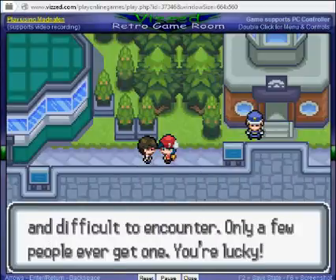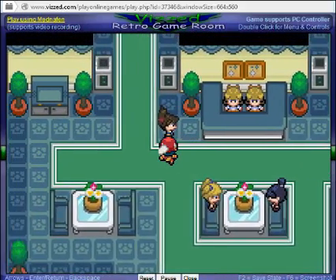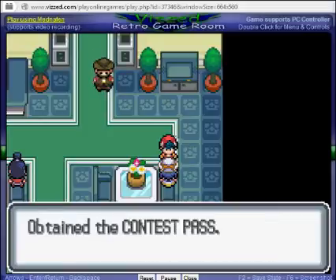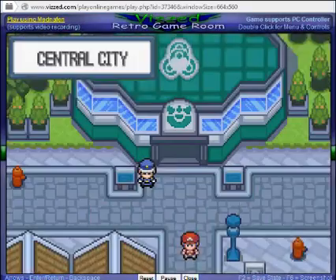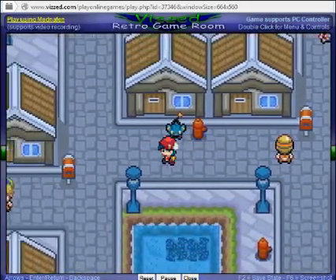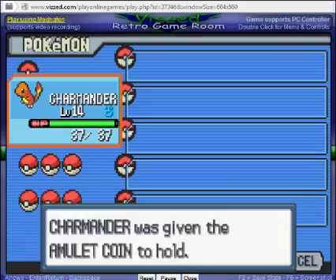We're not going to take the Growlithe. I feel like taking a free Pokemon is kind of wrong. We get the Contest Pass — I guess this is like the contest hall, which I will not be doing. I'm going to get the Amulet Coin — we can give that to Charmander.